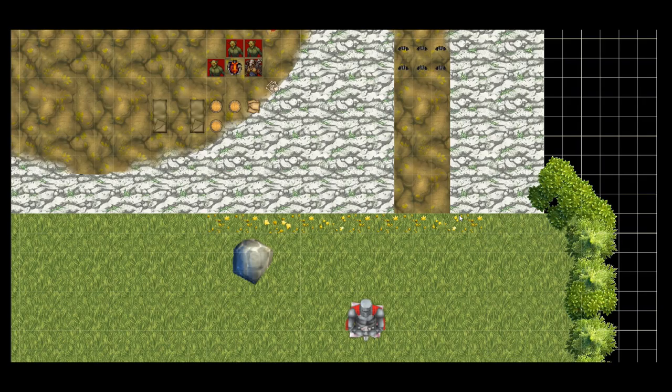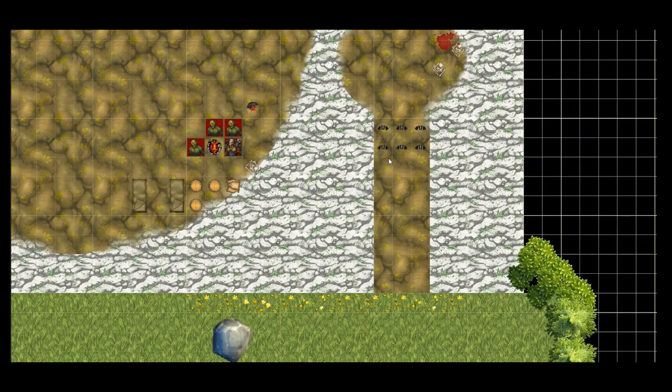You hear a small squeaking sound behind the veil of darkness. Players will need darkvision or a source of light to see into the cave. However, hidden behind an alcove in the roof of the cave awaits a swarm of bats to surprise the adventurers.